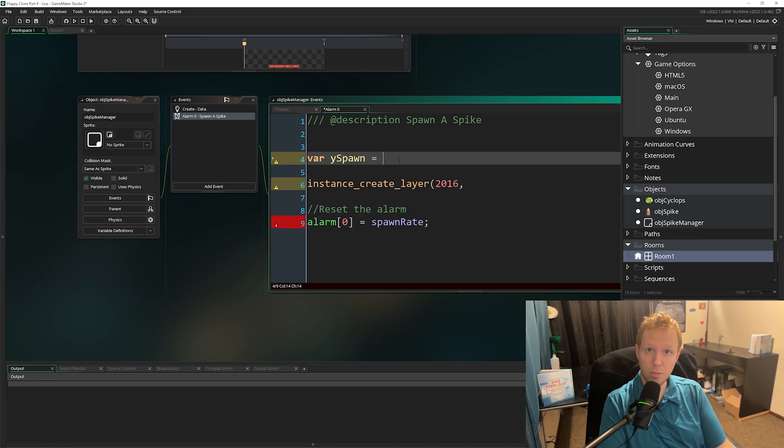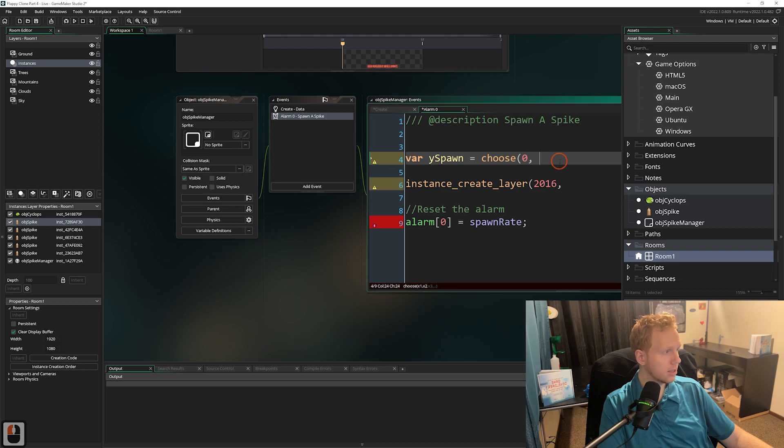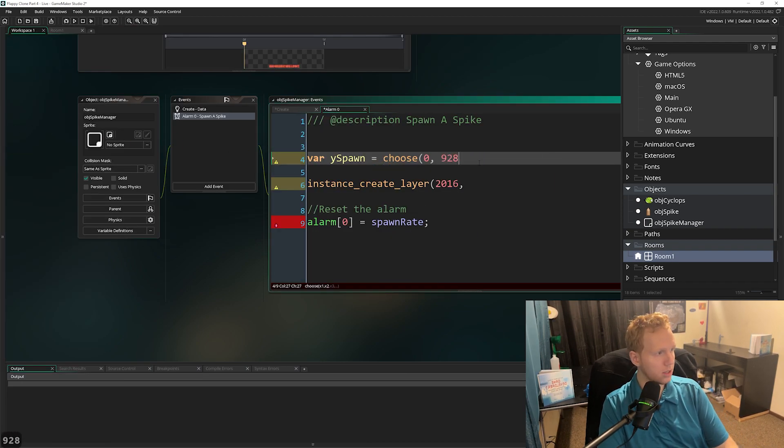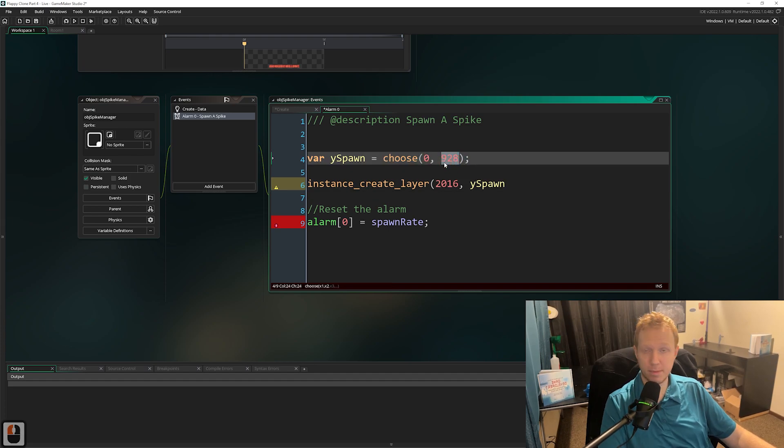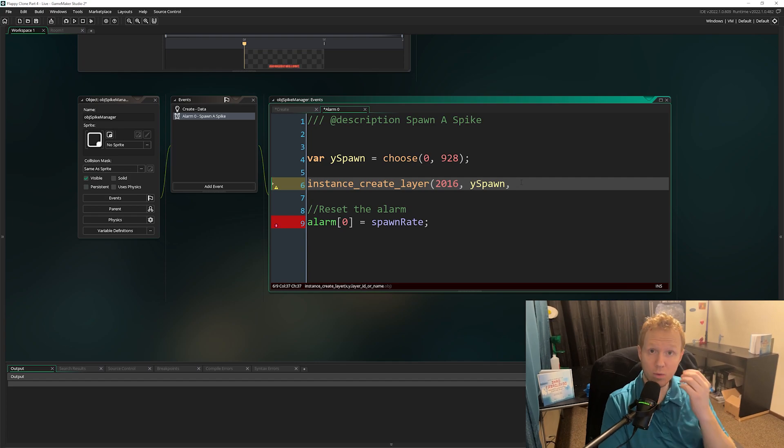We need to set a value for yspawn. GameMaker has a function for this exact thing: choose(). We can see it takes x1, x2, x3, and so on - we just pass in values and GameMaker will select one of them. One value is 0 for the top spike, the other is 928. So var yspawn = choose(0, 928). Our yspawn will be one of these two values, and we can type that variable into our instance_create_layer function - it's nice and clean to read.